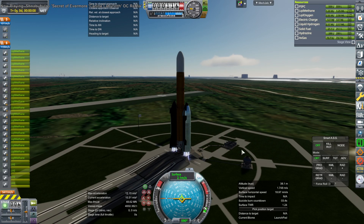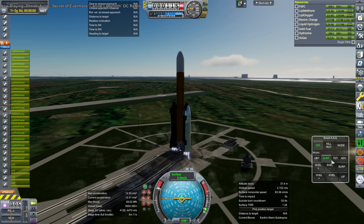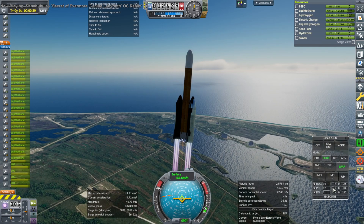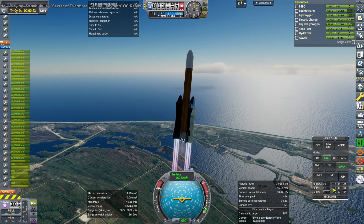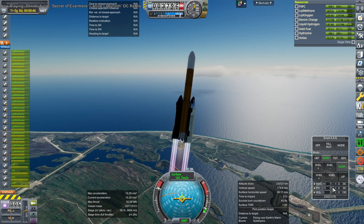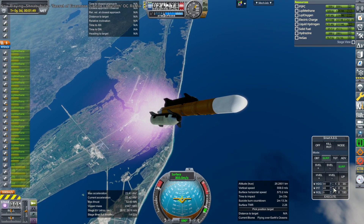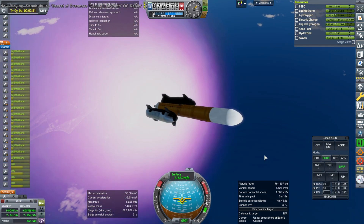Here we go again. No need for actual struts this time, though I have recently encountered situations where auto-strutting and even rigid attachment did not solve the problem and I had to add actual struts, which with Kerbal Joint Reinforcement still do have an effect. Sometimes you do need the actual struts. Anyway, off it goes, launching from the Cape — I'll generally be launching from the stock pad.